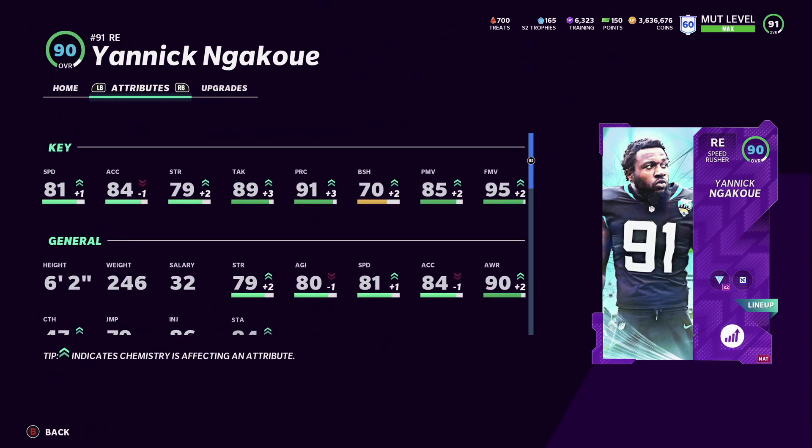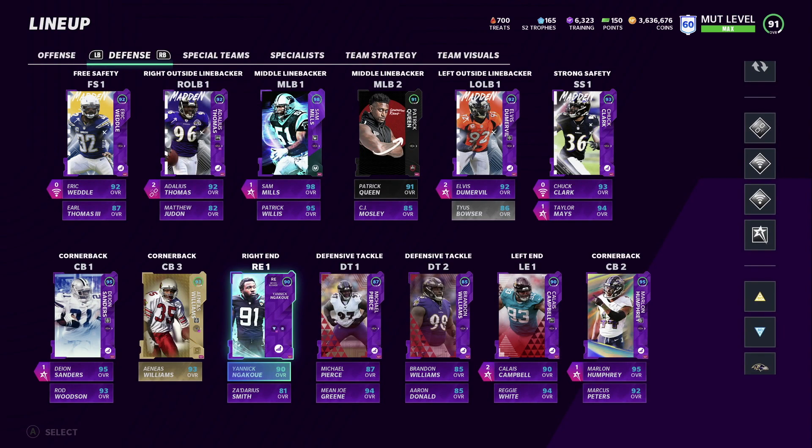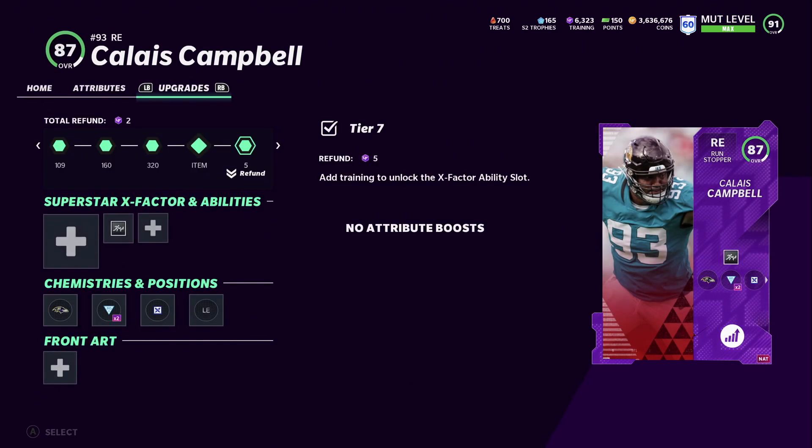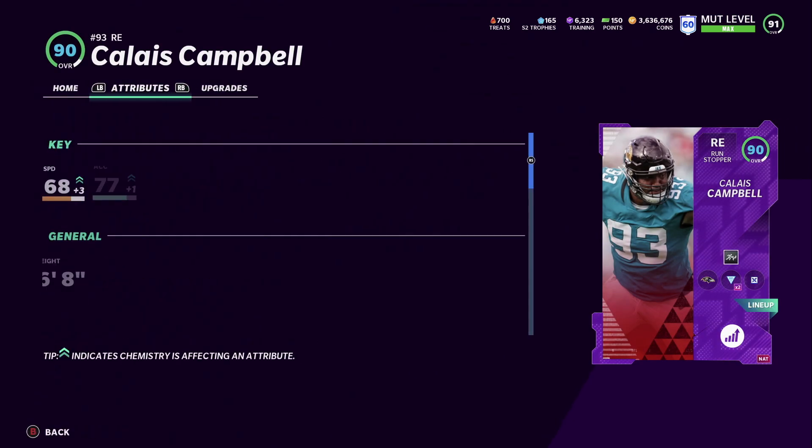Yannick will have a higher overall once he gets his Ravens chemistry — he's not able to get it yet, but I'm sure EA will update that soon. Once he does, he's going to be amazing. He has 95 finesse move right now, and his speed is going to go up to about 83. He's paired up with Calais Campbell.